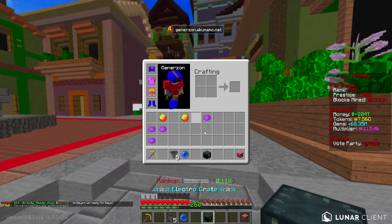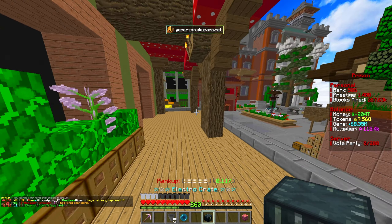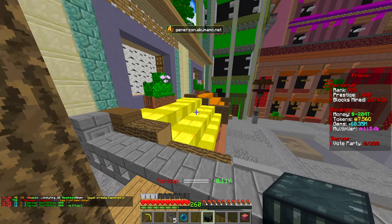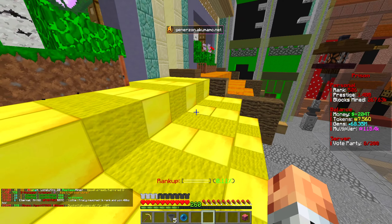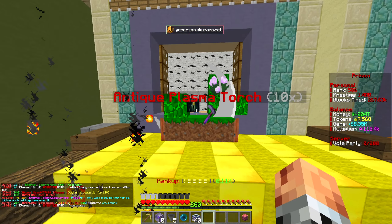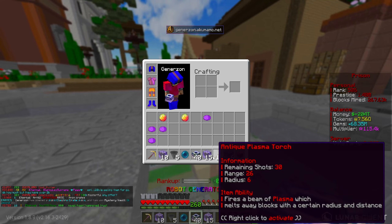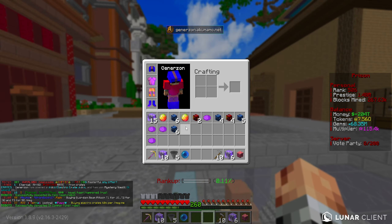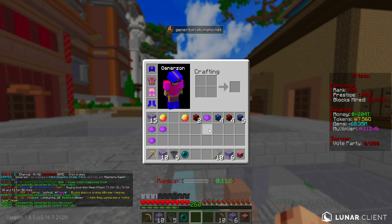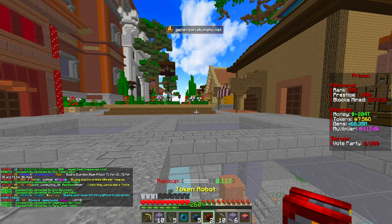I'm going to go ahead and open up the electro crate, which is the brand new one for this week. Then we'll announce the giveaway to see what I can give to you guys. Let's pop this one down and see what jackpot items we can get - the jackpot item is going to be more diamond mystery vaults. We'll take it; they were pretty overpowered as we saw. We've only got six of them though, so it wasn't the best thing in the world.